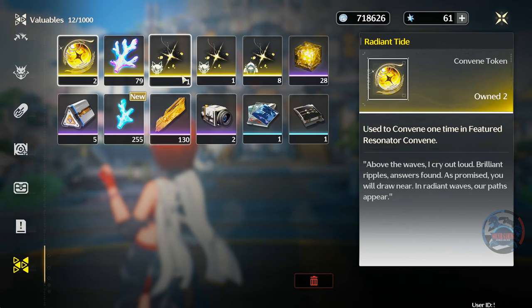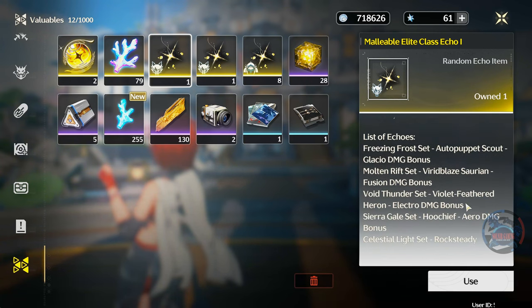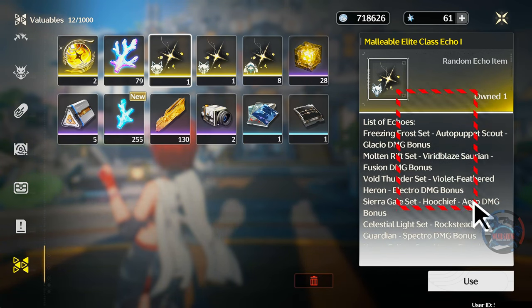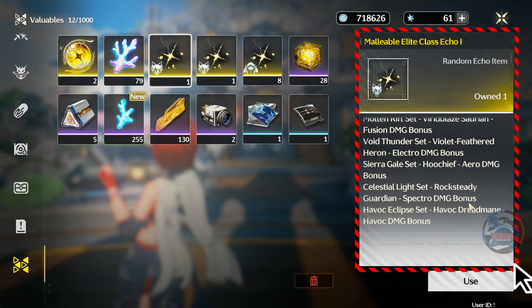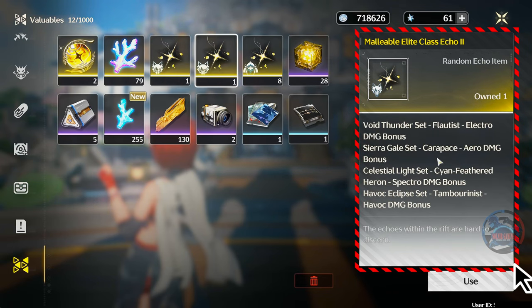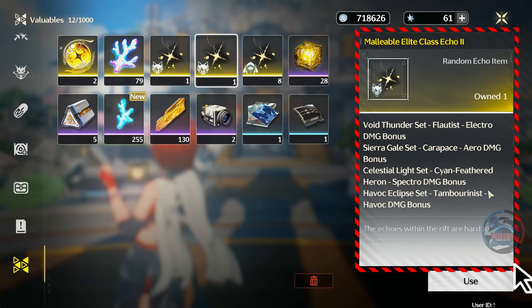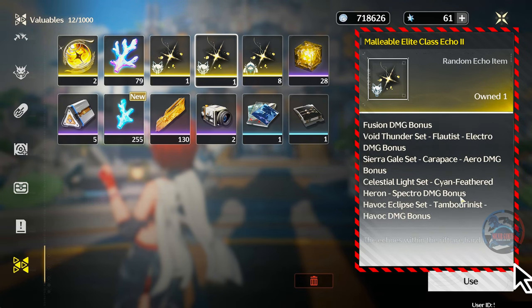Third option is to use the random echo item from challenges or event rewards. These are rare, and you won't be getting them until you have progressed in the game quite a bit. Each will allow you to pick a 3-cost echo of your choice with the bonus stats that correspond to the echo's element. I would save this until the very end of your farming, when there are a few echoes that just refuse to drop no matter how much you farm for them.